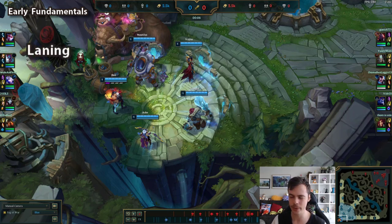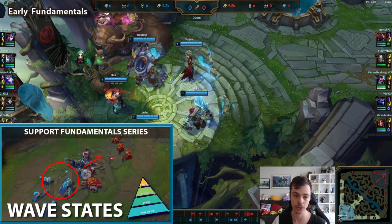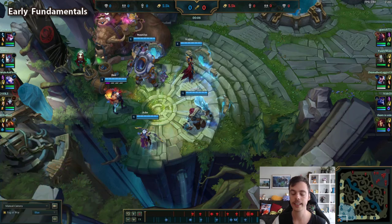For the laning fundamental: are you getting chunked a lot, and why might that be? Are you using your spells at deliberate times or just throwing them out randomly and running out of mana? Are you toeing that line between danger and safety, being in a pressuring mindset, dictating the pace of the game? You want to break this up in chunks — maybe work on wave states initially. I recommend checking out my support fundamentals wave states video for help on this.